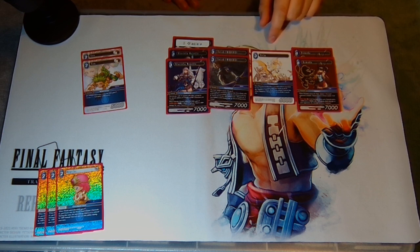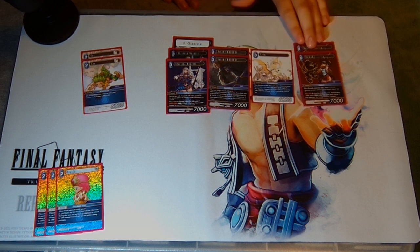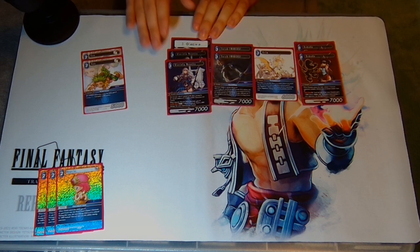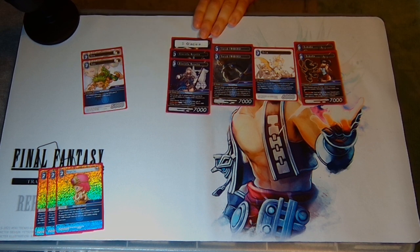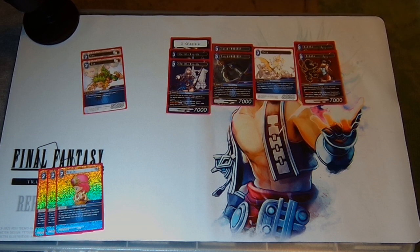There are a couple of other abilities here we'll get into in time. For one crystal and tap you can search for a monster of cost two or less and play it onto the field. If you really want to, you could play one copy of Tross as a toolbox option. Or you can search for a more expensive monster up to cost five for two crystals and tap. This deck can generate a surplus of crystals — it's not uncommon to hit three or four crystals. And in infinite time, Realm can generate infinite crystals as well.